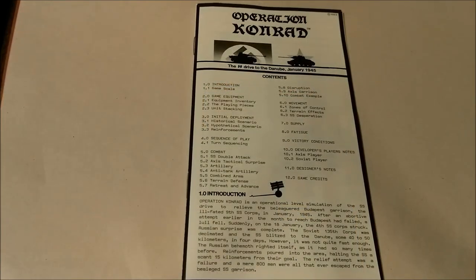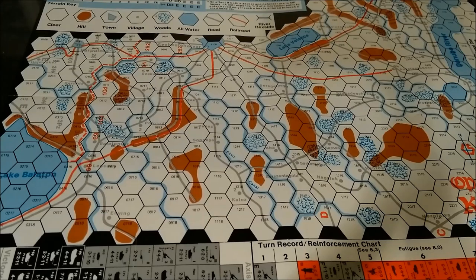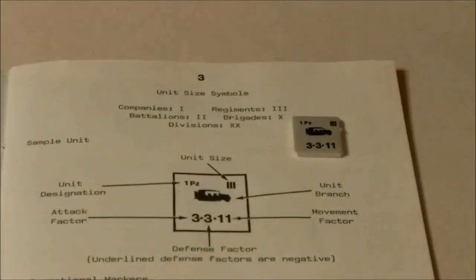A list of the physical components: it includes a 12-page glossy black and white rules booklet; one 14-inch by 16-inch color map sheet with a hexagon grid superimposed onto it to indicate militarily significant terrain and to regulate the positioning of the game pieces for movement and combat. 112 glossy die-cut counters printed with various pieces of game-related information, such as the unit size, type or branch, designation, attack factor, defense factor, and movement allowance.